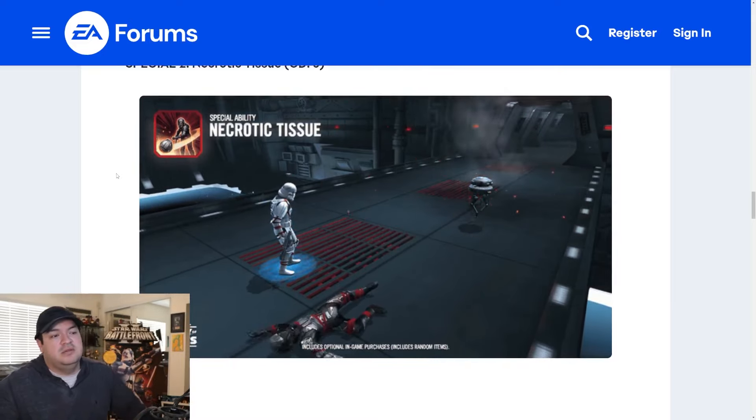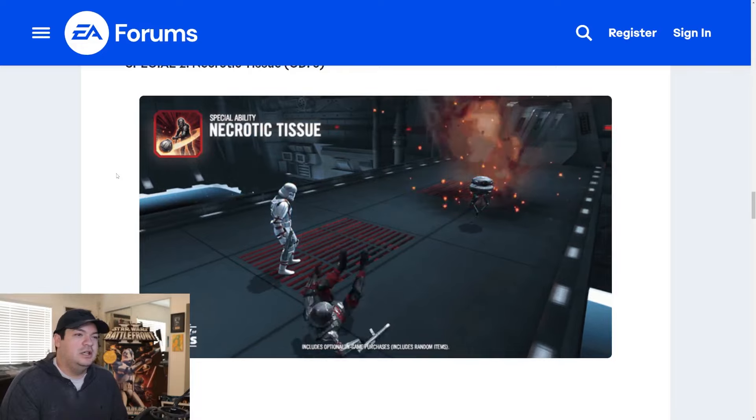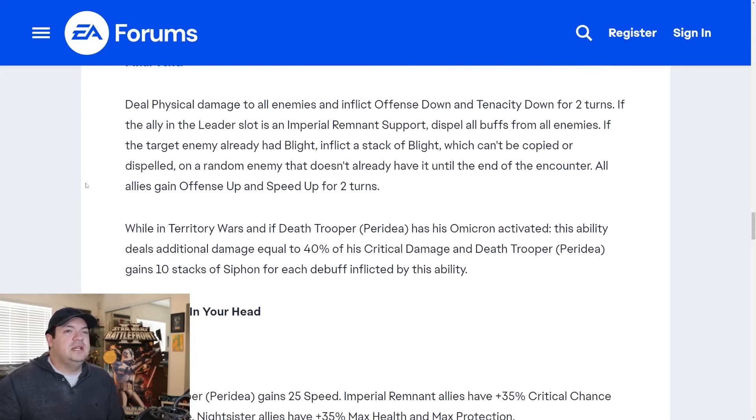I love this animation too — he's running in the same direction he's throwing his grenade, gets knocked back and is on the ground for a second. They're stepping up their game with animations. Deal physical damage to all enemies and inflict offense down and tenacity down for two turns — that's already really good. If the ally in the leader slot is an Imperial Remnant support, dispel all buffs from all enemies. The thing is, Dark Trooper Moff Gideon is a tank, so we can't use him in the leader slot as a support.